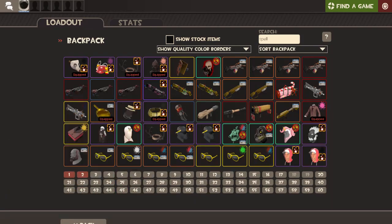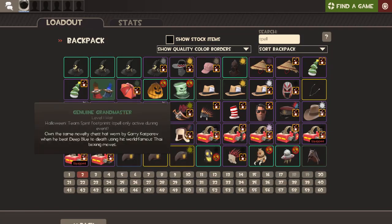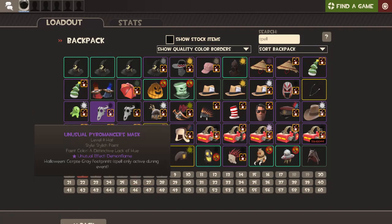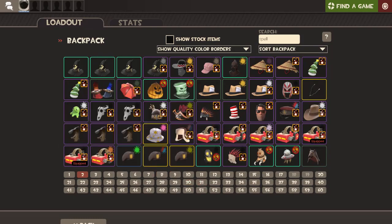Basically most of those have spells, but there are a lot of spells also on quite high-tier unusuals. This one here is the only grand master I've seen — it has team spirit footprints, which is quite unusual and a nice item to have. The other items include demon flame and a pyromancer's mask with corpse grey footprints. This one is knife storm, and another pyromancer's with voices from below.